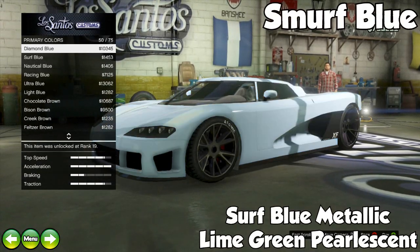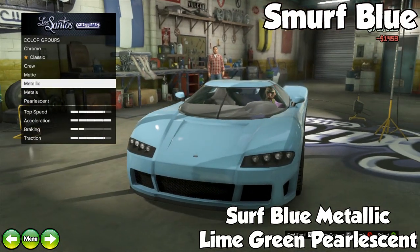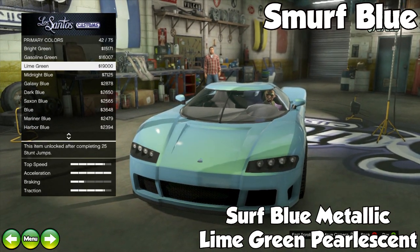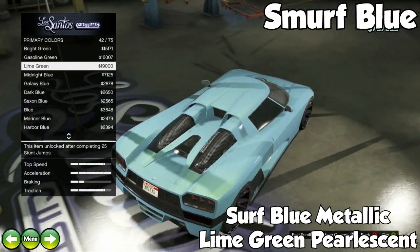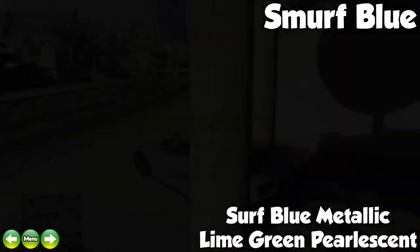The next color we have is Smurf Blue, and this is a Surf Blue Metallic with Lime Green Pearlescent. As you can tell it's more of a lighter blue with a shade of green in it — looks pretty neat. Like the name suggests, it kind of reminds you of smurf blue. Even though I think smurfs might have been a little bit darker, it's still a pretty neat color.